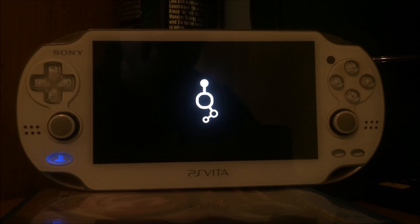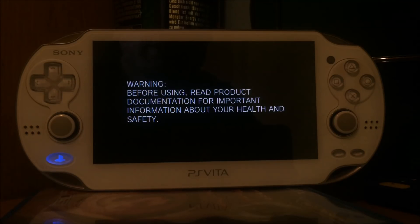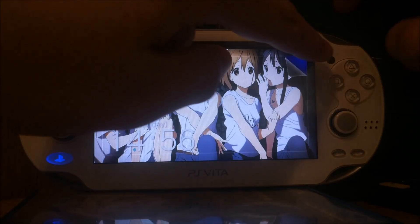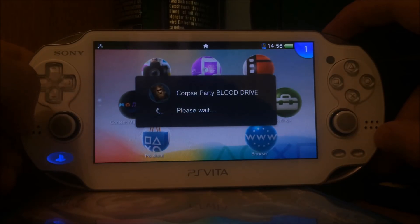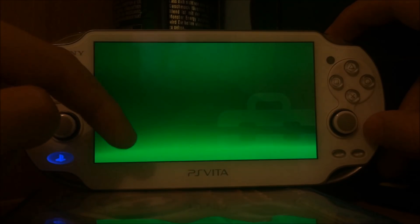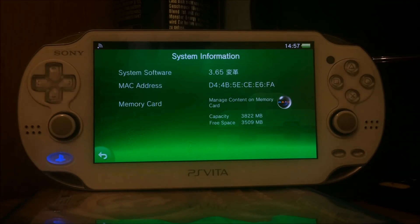The new boot logo is now available, which confirms that everything is working properly. We now have installed the permanent 3.65 HENkaku ENSO custom firmware — previously it was only temporary and now it's permanent. If you go to Settings it should already show 3.65 HENkaku ENSO. You just have to follow the AgenCore steps first, and after that you can follow this video to install the permanent version on 3.65 only. I'm TheZ — see you soon.